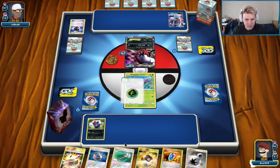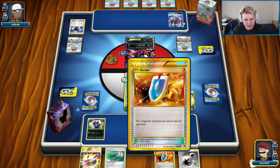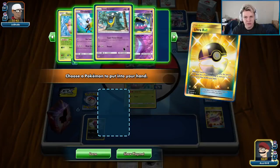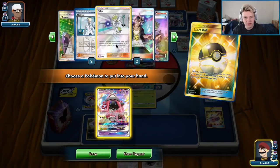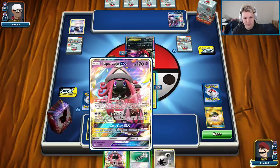Top deck Ultra Ball — thank you. What are we Ultra Balling away? A Veseeker for sure. I see Choice Band, so he might not play Fighting Fairy, but I still kind of want to keep the Field Blower. Let's keep the Field Blower anyways, definitely want to keep the DCE. We're going to go Lele for N probably here. Lele for N it has to be — I don't really want to Juniper away the Field Blower and DCE. So it's going to be N, unfortunately.